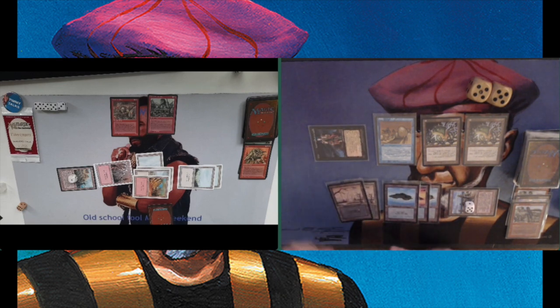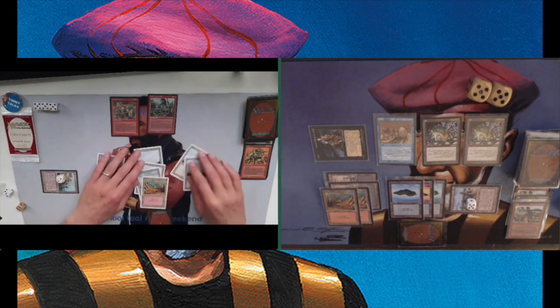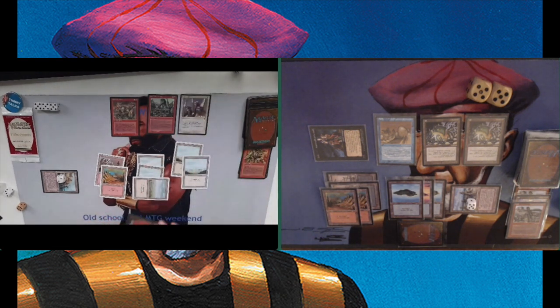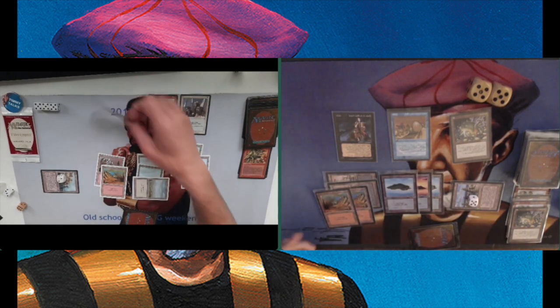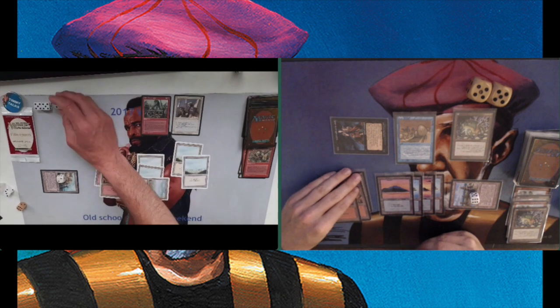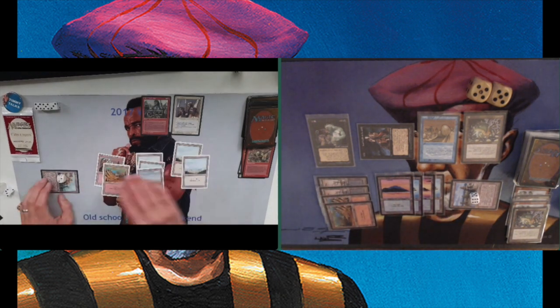There is a Brassclaw Orc and a Goblin War Drums from Arion. Brassclaw Orc has power of three, but of course I've got two Iopiles to kill one Brassclaw Orc. And Brassclaw Orc cannot block any creature with power greater than one, so he has to take the damage — taking three damage. In old school Magic, Orcs are just horrible blockers. He's probably going to try to swing in and force my hand to use the Iopile. Yeah, he is attacking. Using the Iopile, getting rid of the Brassclaw Orc. I'm not using the other Iopile — it's always good to have one option open.